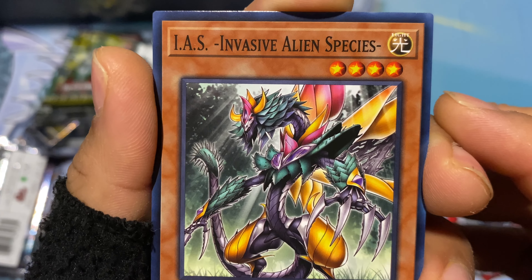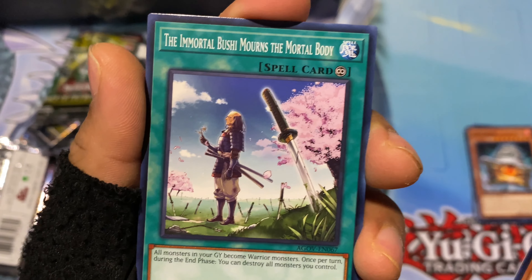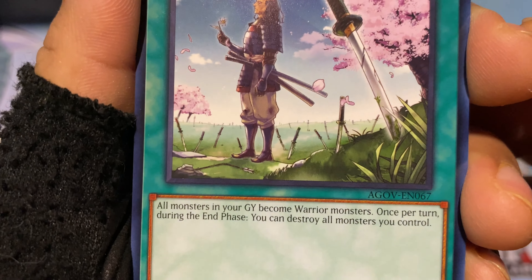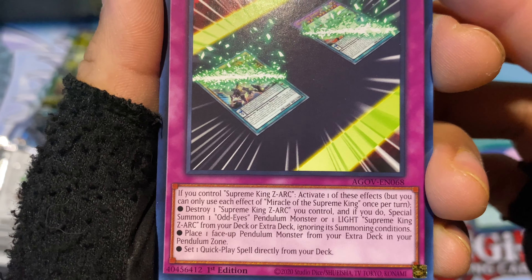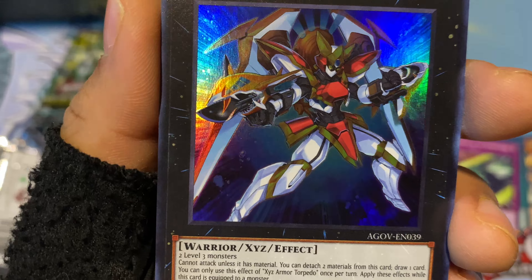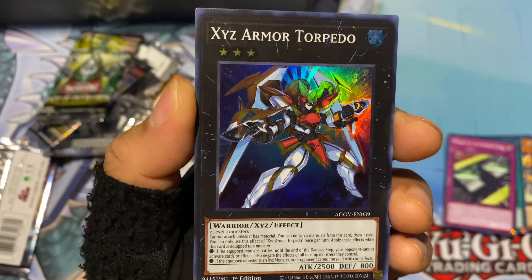Also noting if you hear a baby crying, I think my niece fell or something. Anyway — IAS, Invasive Alien Species, a reptile, looks very interesting. Then Immortal Bushi mourns the mortal body — some samurai, possibly one of the Six Samurai cards. Then Miracle of the Supreme King — not sure what cards those are, I'm not too familiar. Last card is XYZ Armor Torpedo, a Warrior XYZ with kind of a shark on his arm. Looks very cool.